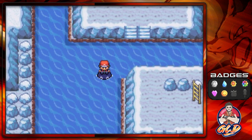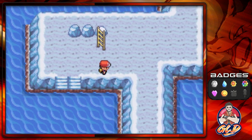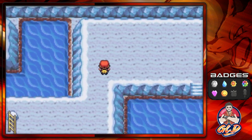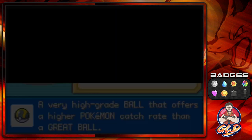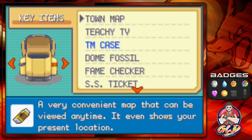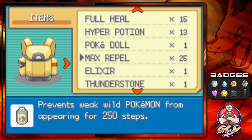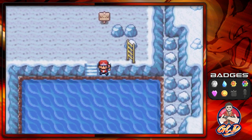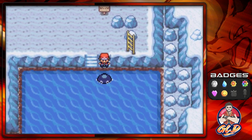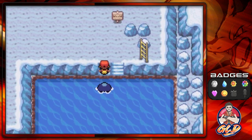So there it is guys, we caught ourselves Articuno. Speeding through. This is the reason I don't like capturing legendary Pokémon — it's just annoying, especially on emulator where you can dictate how you save and load states and all that. Holy crud. Let's use a Max Repel and get the heck out of here. We can't go through there.